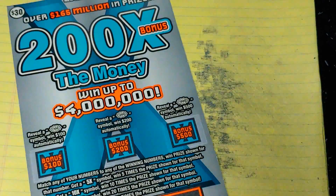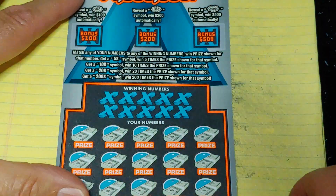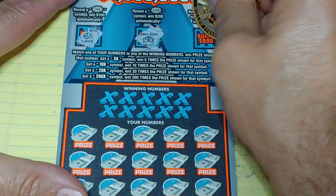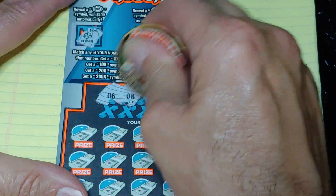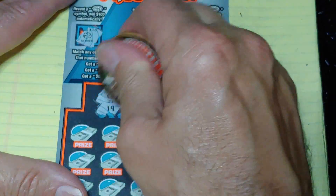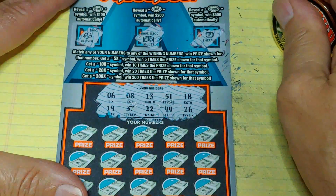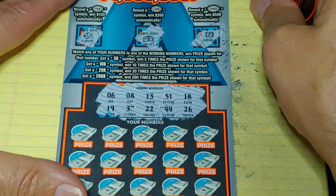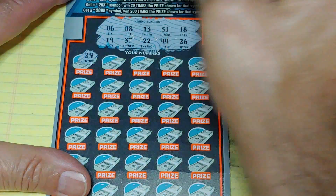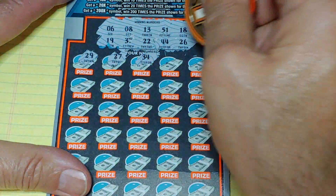It's up to the big boys — up to the $30 tickets. We have a 200 times the money. Three bonuses up top — get a burst for 100, 200, or 500. Nothing there. Match your number to the winning number, win that prize, or get a multiplier: 5 times, 10 times, 20 times, or 200 times. Numbers to look for: 6, 8, 13, 51, 18, 19, 37, 22, 44, or 26.